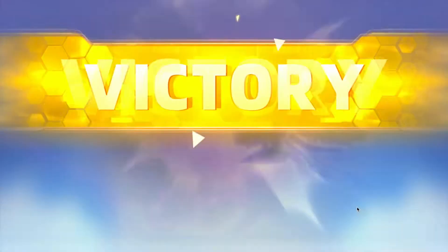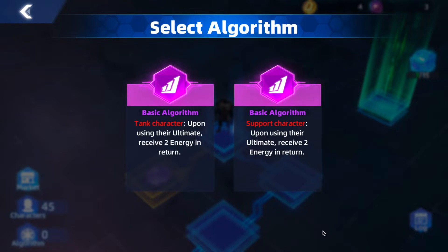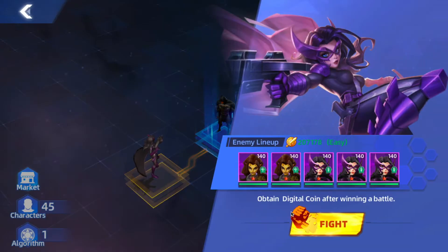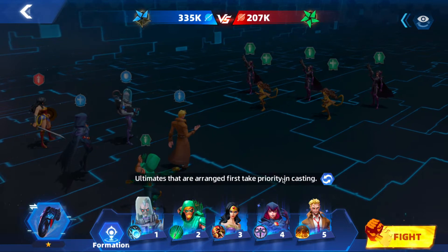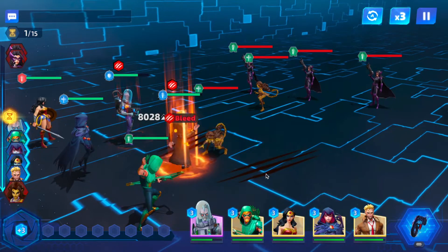Green Arrow got the kill and filled up nicely. We got our first algorithm: tank character — upon using the ultimate, receive two energy in return. That's basically a free ultimate for some tanks. I'm going to grab the tank one because as things get more difficult I'm going to want to use my tank character's ultimate first, since it will help me stay alive and give me the energy to alt again almost immediately.